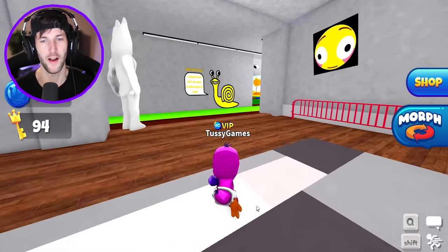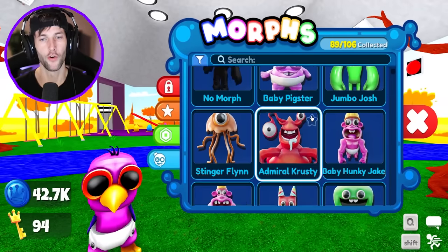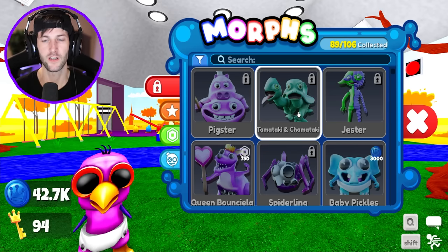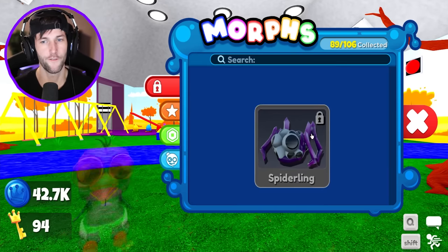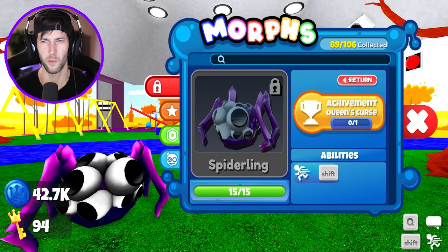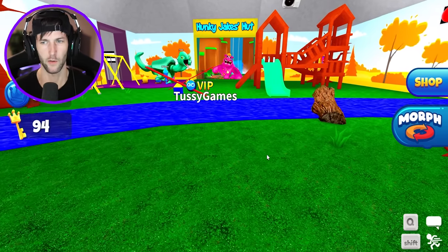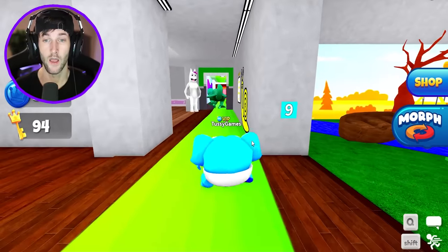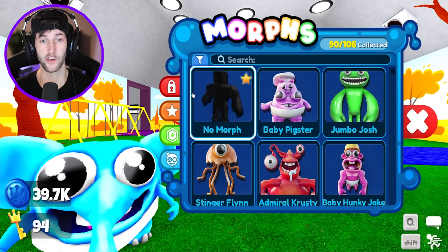After searching for a very long time I couldn't figure out where the other two morphs are, other than the ones that are still locked behind grinding. You've got to feed Chef Pigster, defeat the Tamatakis for Admiral Krusty, give potions for Jester — it's Queen's Cure for Spiderling and Baby Pickles I couldn't find anywhere, but I'm going to buy him with coins — he's only 3000. Baby Pickles has Tamataki. I don't have the patience for grinding the evil Tamatakis right now.